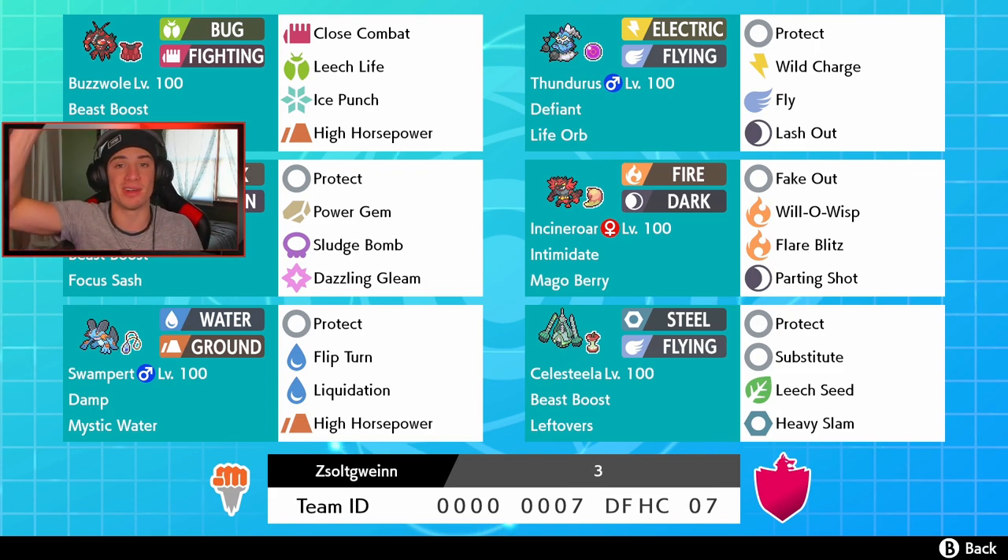If you want to try out the team yourself, the rental code is at the bottom of the screen. We're going to hop onto the ranked doubles ladder and try to get some wins with this team.